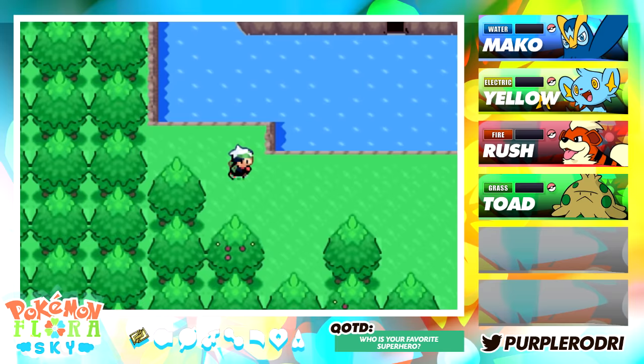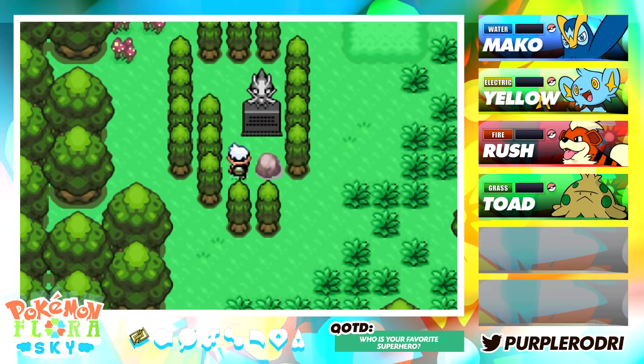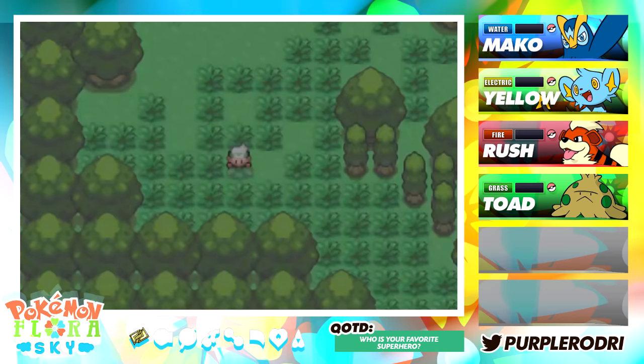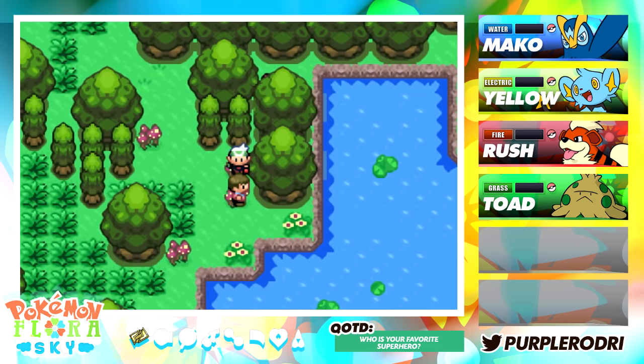It looks like we have made it to the Bee Bug Forest. I don't even know if this is the area we're supposed to be at, but it looks really cool. It says: 'A Celebi statue built to show that Celebi is a hero because he helped the humans protect the forest.' Okay, that does sound really, really good. We're going to have to go deeper into the forest and hope that we find something here. I haven't really had the chance to do much exploring — this is the blind let's play, so I'm just going along with it just as you guys are.